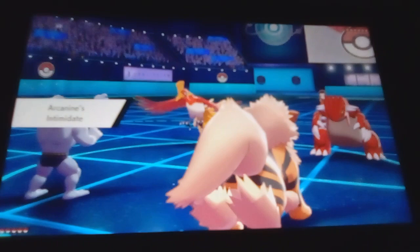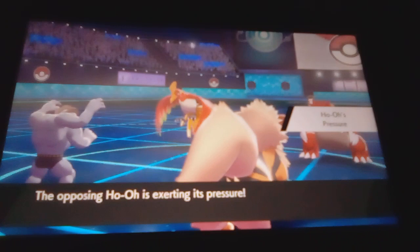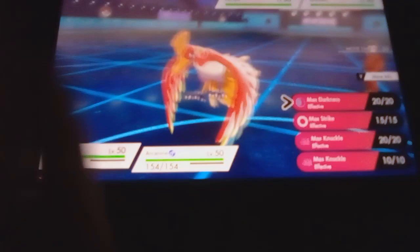I fire up Intimidate — still on an attack drop, nice little attack drop. Drought, that's gonna boost Ho-oh's fire type moves so that's not gonna be good. But it also boosts mine... oh, white herb — no attack drop, no attack drop.